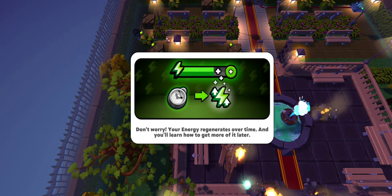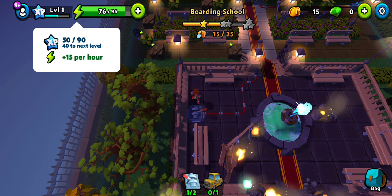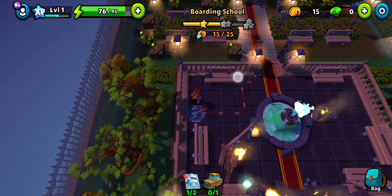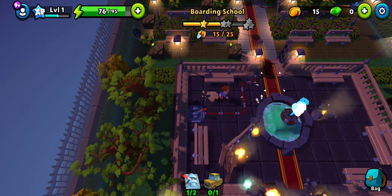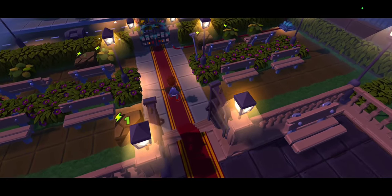Even pulling a lever will cost some energy tiles — levers and dragging objects also cost energy, which regenerates over time. Initially by default it's set to 15 per hour, but you can improve this later. When you unlock equipment, you can increase both the capacity and the regeneration speed.